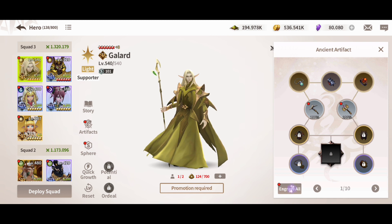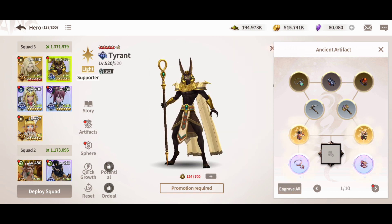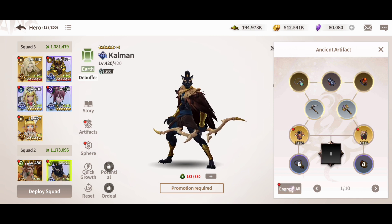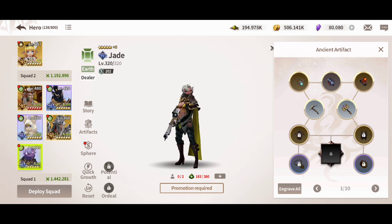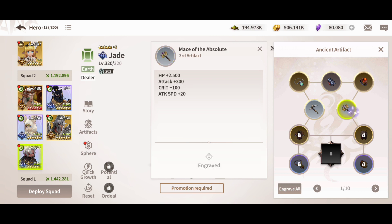You're also going to have the artifacts section. If you have enough runes, you'll be able to unlock different features in the artifact part, and by unlocking them you're going to make your heroes more powerful. That's the focus — you want to enhance them and place the best artifacts. It's grayed out because I need six stars for this hero.